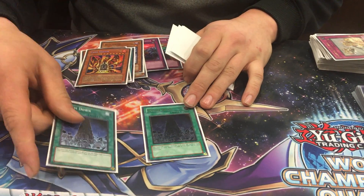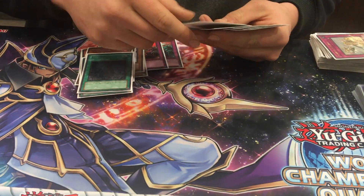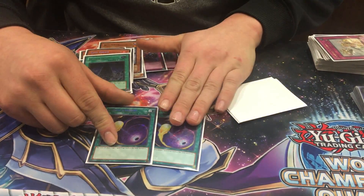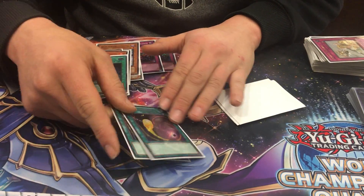System Down — because ABC's are still a relevant thing and this destroys ABC's. Cosmic Cyclone — this is really good against Metaphys and the mirror match. This is just an excellent card.